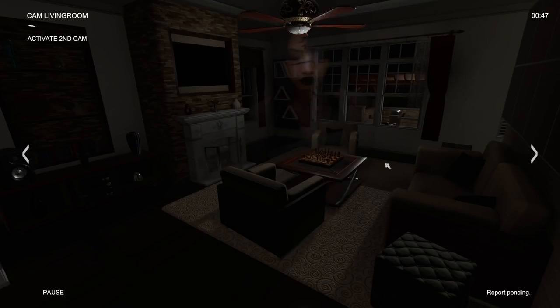Two bedroom. Oh crap — hello, lady. Oh no. We need to get rid of her now. I need this anomaly report to go through, because I need to get rid of her. We're going to lose. Come on, hurry up anomaly. Please. Okay.